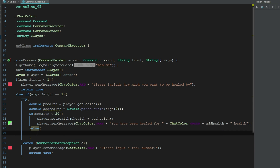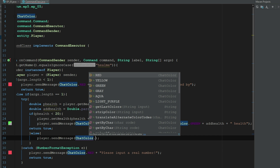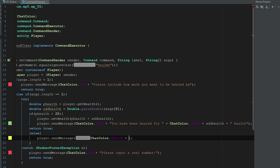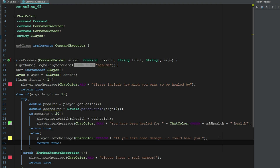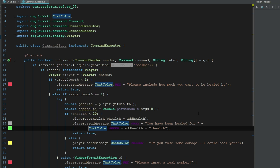If their health is not less than 20, we hit the else branch and return true to end it. Then we call player.sendMessage in yellow — not a red error, just informational — saying: 'If you take some damage... I could heal you', and return true. Then we clean up the code formatting.